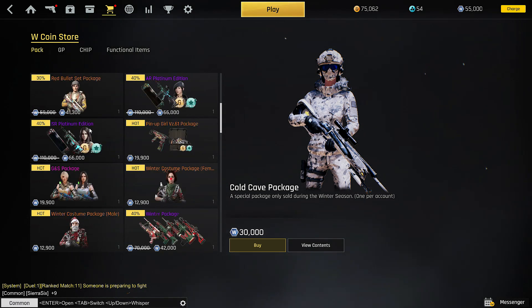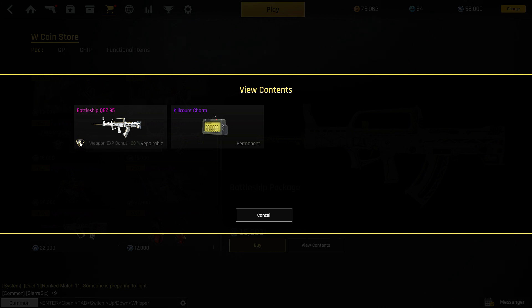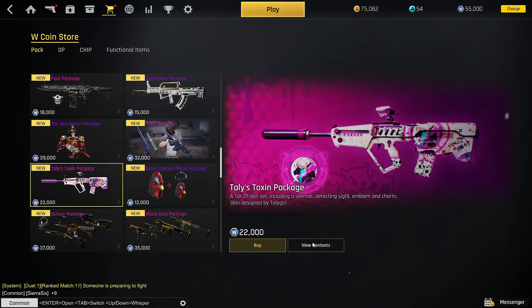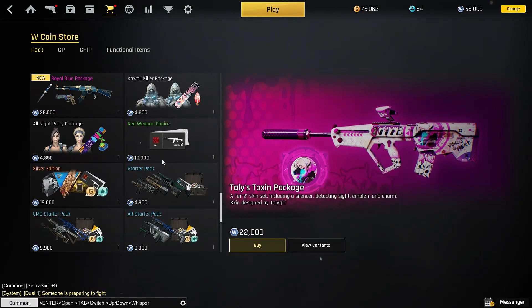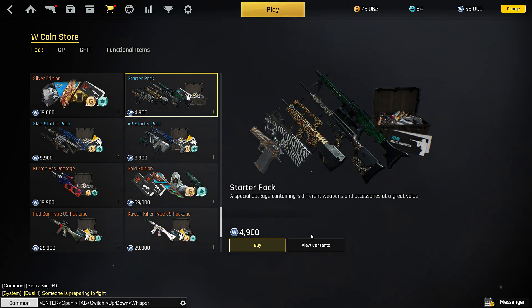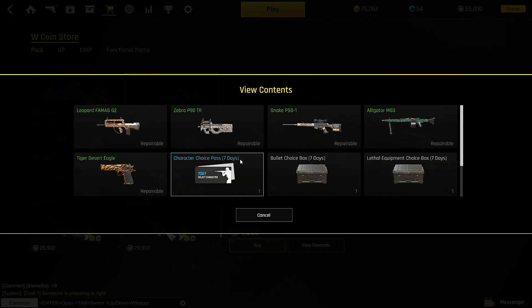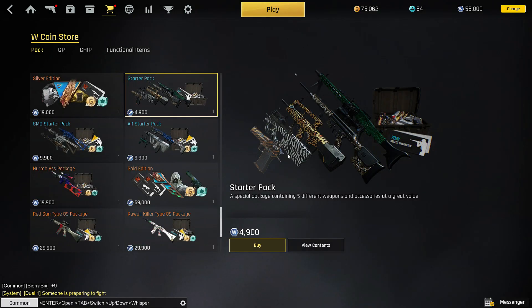There are also packs. You can pick different ones — for example, you could pick a specific pack here and you will get that weapon permanently, not just for seven days, plus all these other little gizmos as well. There are starter kits too — even if you've already started, it's quite useful. You can get five different weapons and accessories. If you don't have these weapons or don't have that camo, you get all of them. That's how you get the camos and stuff.